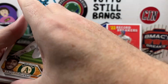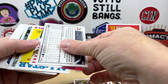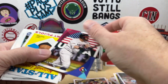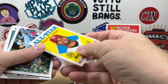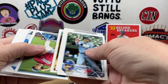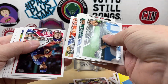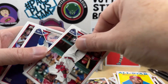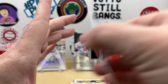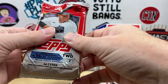Here we go — next up we have a Dakota Hudson, going to be a rainbow foil. World Baseball Classic of Kyle Schwarber, '88 Albert Pujols, and then more base. Jordan Walker rookie — I'll take that. All right, three packs left to go, still looking for that second relic. I'd like to find some more numbered cards here.